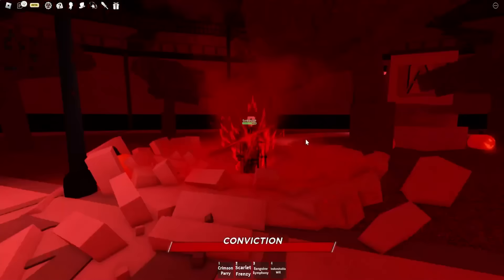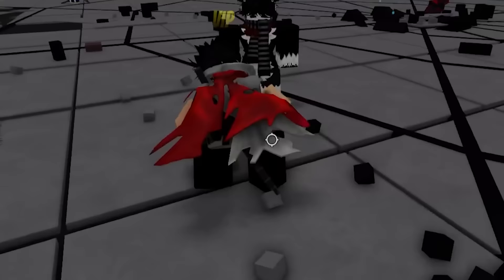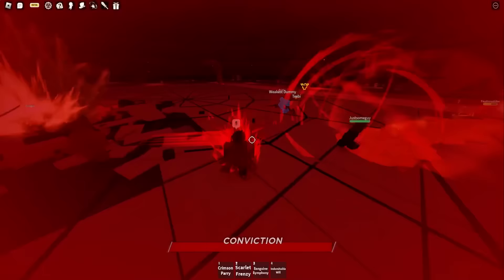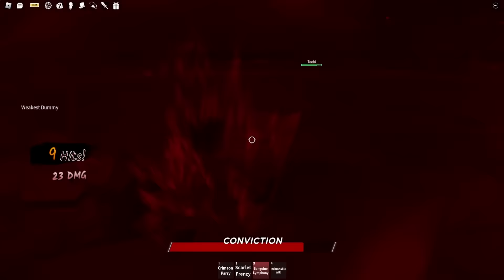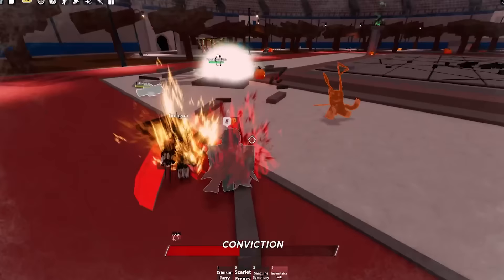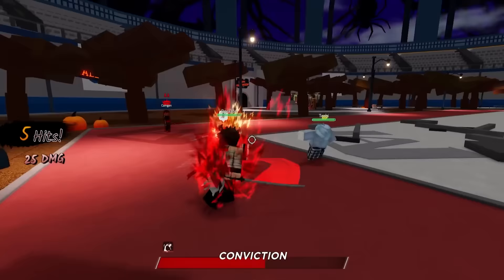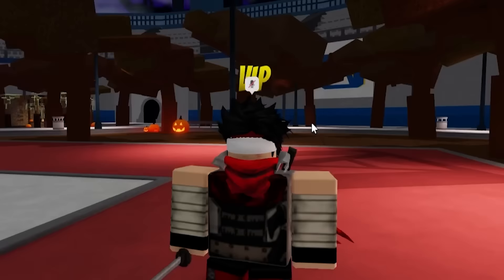It's time to enter the ultimate. All of our ultimate moves are overpowered — starting off with the scarlet frenzy with the ultimate slices. That dude left the game. I'm going ultimate again and doing a little bit of the sanguine symphony. Paralyze them real quick. I'm activating the indomitable will, then slice and dice. Sanguine symphony — my ultimate ran out. On to the next character.